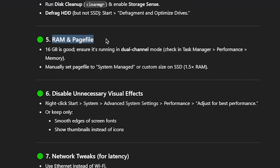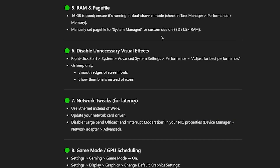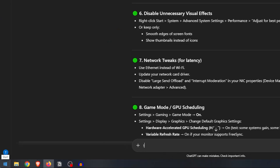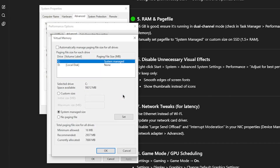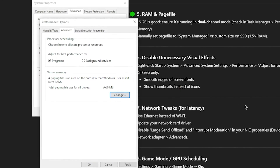Once that's done, we move on to RAM and page file optimisations. 16 GB of RAM is good — we can confirm it's running in dual channel by going to Task Manager, Performance, Memory, and as you can see the slots used are 2 out of 2. We need to manually set the page file to system managed or custom size on the SSD. The recommended custom size is 1.5 times the total RAM. Open Advanced System Settings, go to Settings, Advanced, then Change — uncheck automatic paging file management, click your SSD, set it to System Managed Size, click Set, hit OK, and we'll restart later.